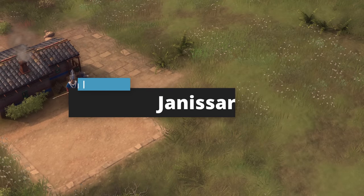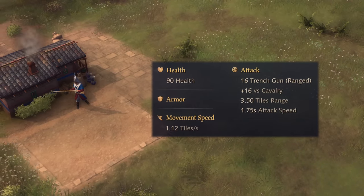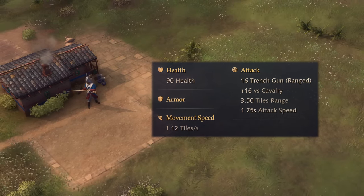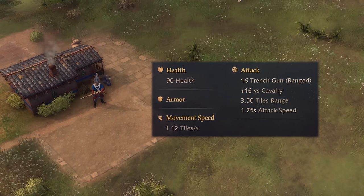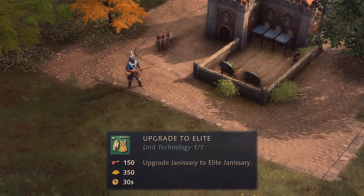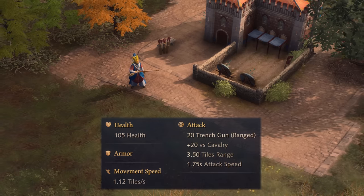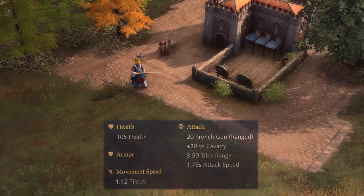Let's begin with the stats. The Janissary has a base HP of 90, no armor whatsoever, and a movement speed of 1.12 tiles per second. They have a base ranged attack of 16 damage and a further bonus damage of 16 against cavalry units. They have a rather abysmal range of only 3.5 tiles and are able to only shoot once every 1.75 seconds. For a cheap cost of 100 food and 350 gold, you can research the Elite Janissary upgrade in only 30 seconds. The upgrade increases both the base and bonus damage from 16 to 20 and adds an extra 15 health, increasing HP to 105.